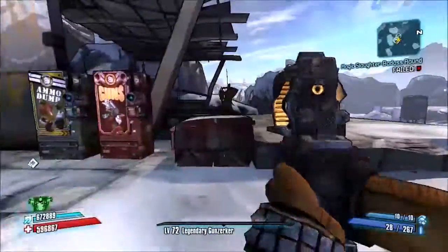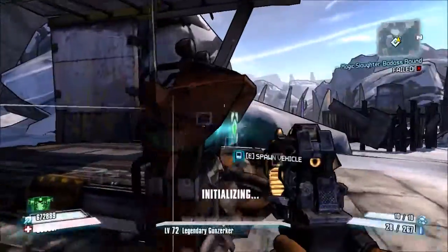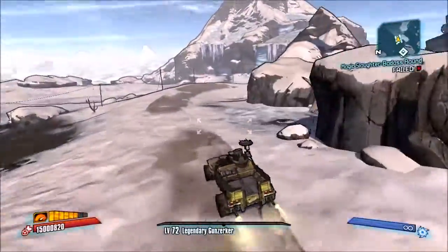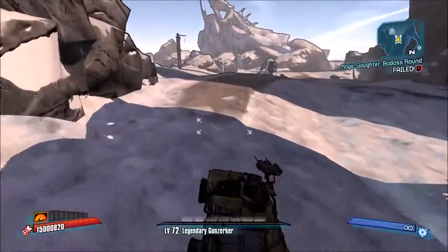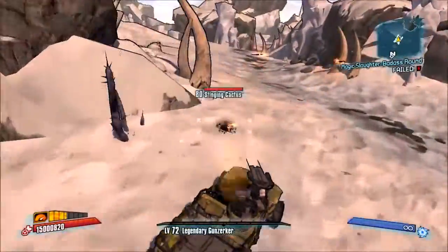We will be killing Savage Lee in Three Horns Divide. You spawn in right next to a car, so you just want to grab a car and drive on over. He always spawns — he used to not always spawn, but Gearbox fixed it, so he always spawns.